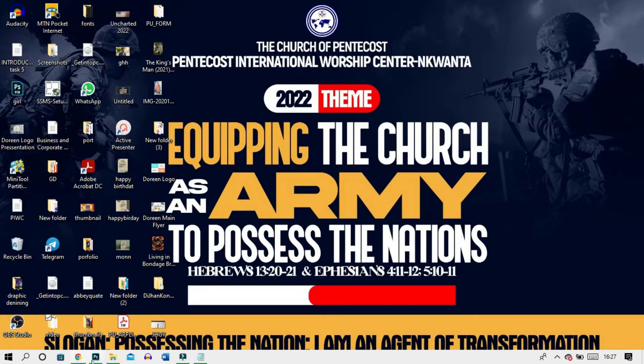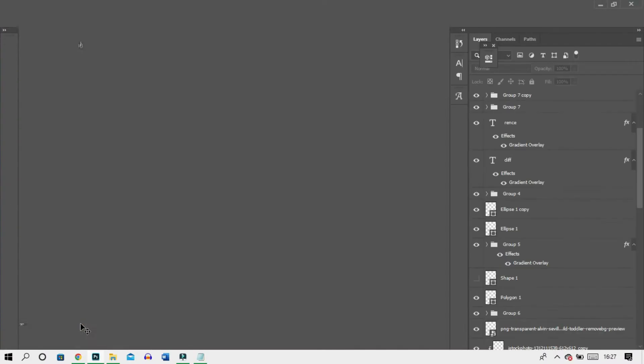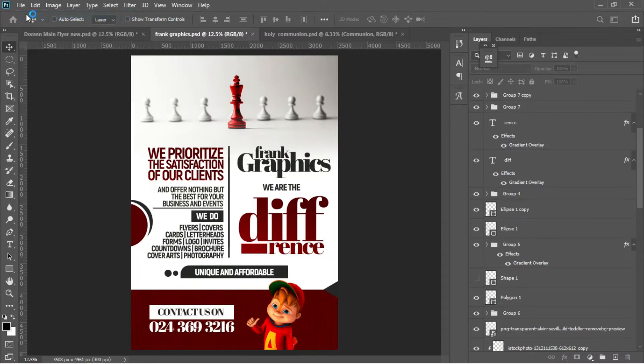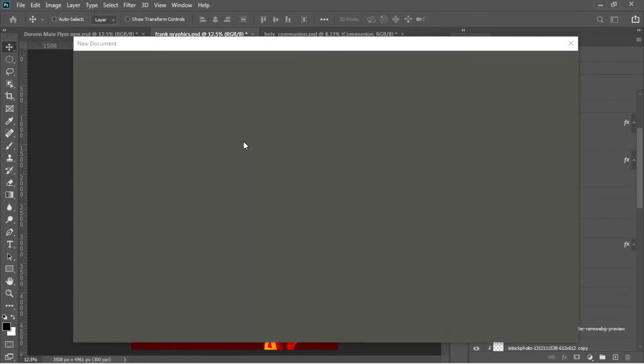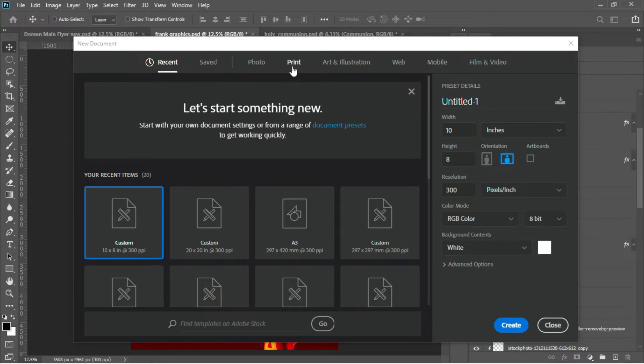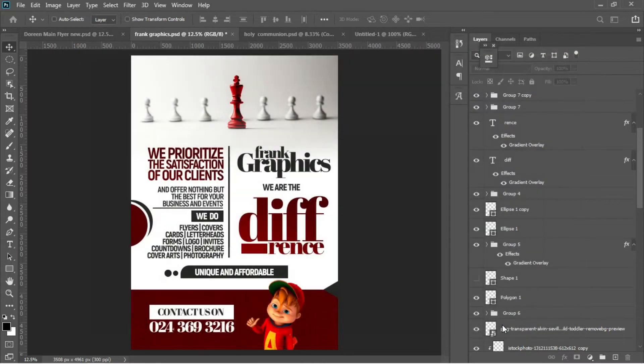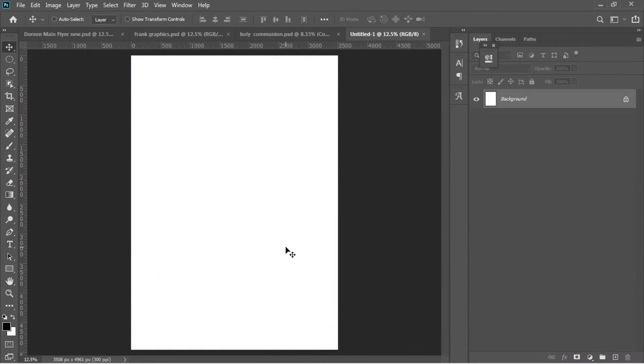Here in Photoshop, to create your new document, go to File > New. I'm going to set the paper size to A3, so I'll go for Print and then hit A3. When done, I'll hit Create to create my new document.